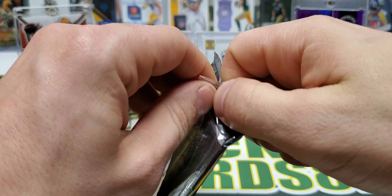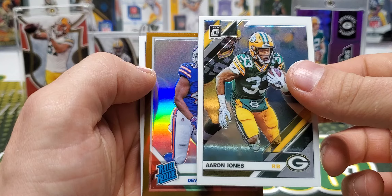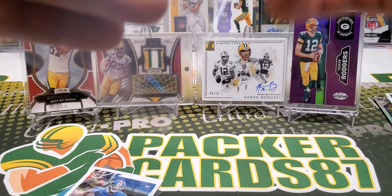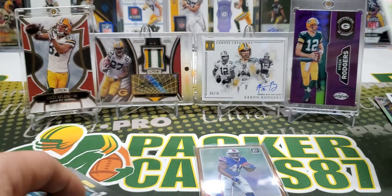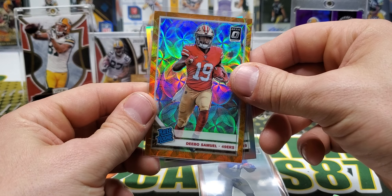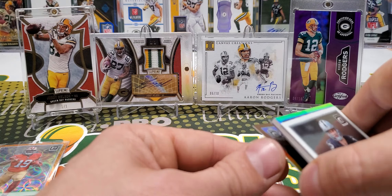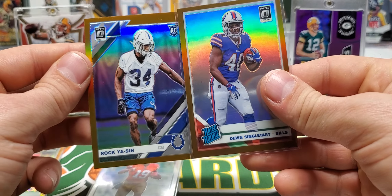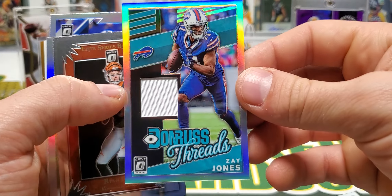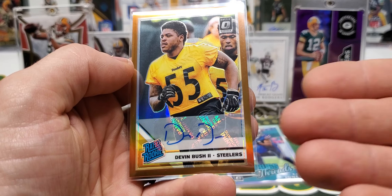Those orange scopes are slick, I like those. Keenan Allen, we have a silver of Ty Hilton, Dexter Williams, Lindsay, Lamar Jackson — oh, Brian Burns silver, nice! Greedy Williams, Lockett, Kamara, Brock — bronze. Trayvon Melton Jr. Nick Foles, Odell, elite series rookies, Ryan Finley.